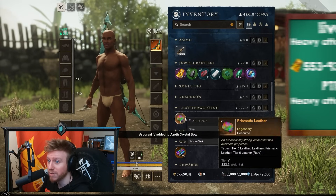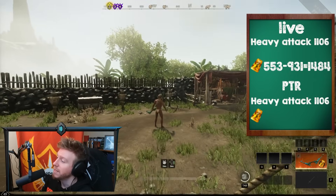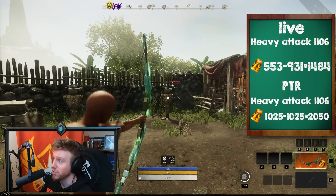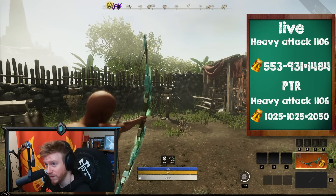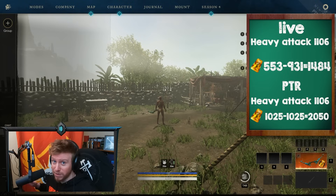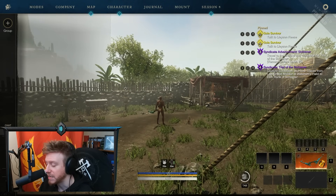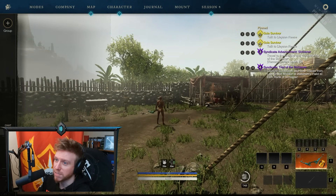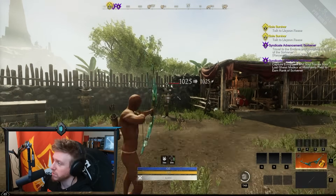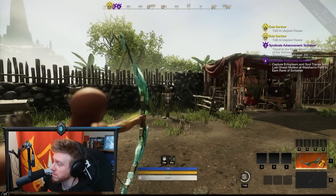So the old numbers were 553 and 931 nature damage for a total of 1,484. On the PTR with the Amber gem slotted, we now get 1,025 and 1,025 — that's 2,050 total. That is a substantial damage increase without any points in Dexterity, because the bow is now effectively scaling off of Focus. And when we add 10 points into Dexterity — just like on live — we still see 1,025 and 1,025. It's no longer scaling off Dexterity at all; only if Dexterity were the highest stat would it shift.